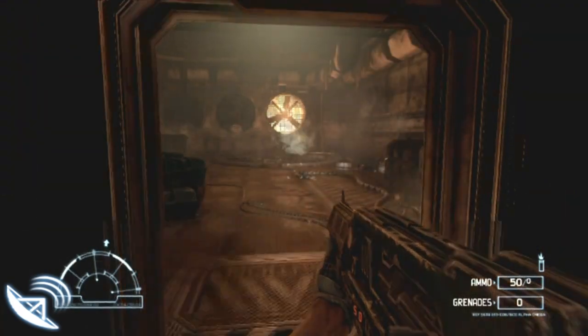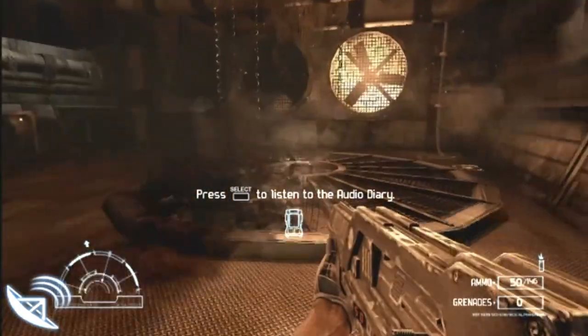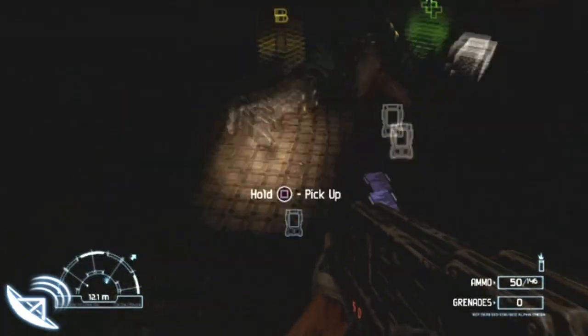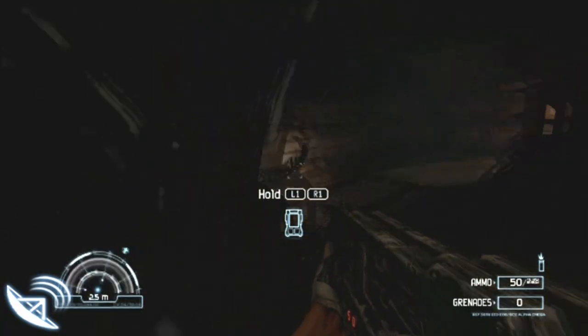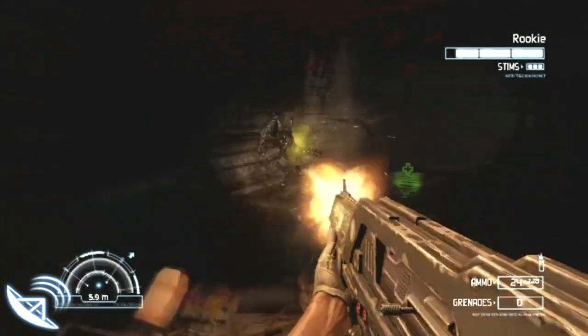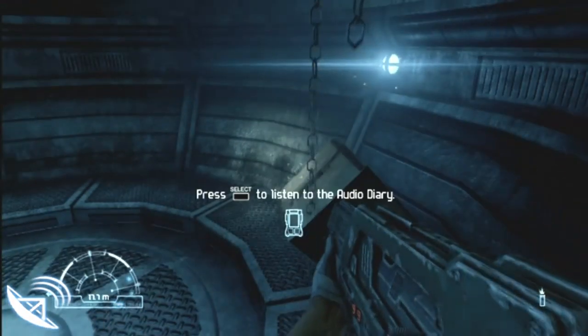Now for this one — before you drop down into the sewers, it's just on the right there. As you're running through the sewers, it will be right in front of you. This last one is on the right, and that's the end of the mission. It's done.